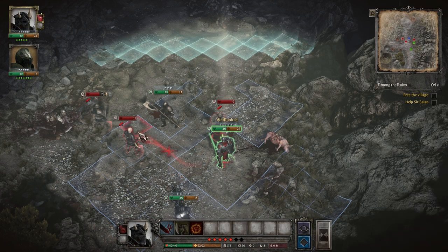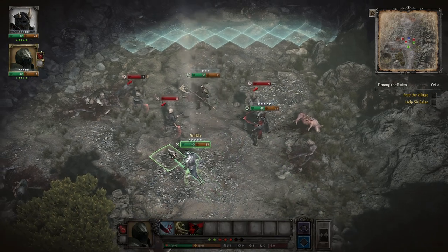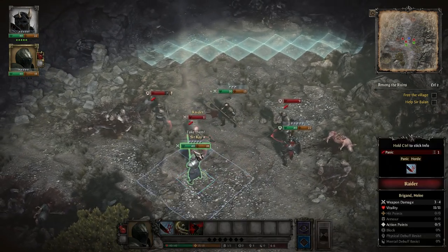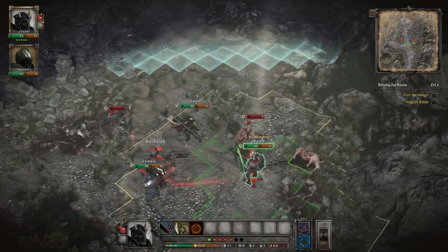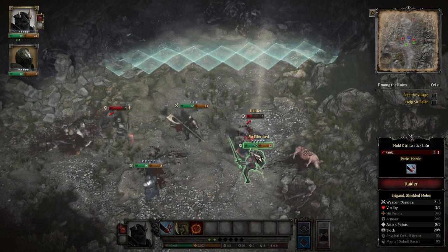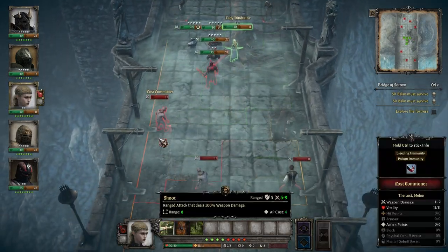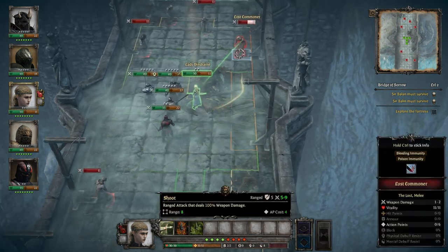Hit points are a character's functional health, which can easily be healed and automatically regenerates after each mission. Armor points also regenerate after each mission, and have an interesting function where each armor point a character possesses reduces the amount of incoming damage they receive by that amount. However, taking damage can result in losing armor points, meaning characters will slowly take more damage as they take more and more hits.